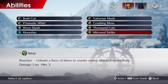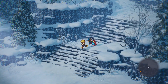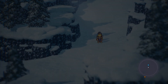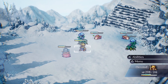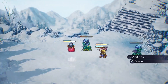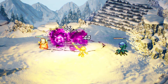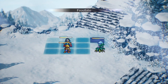Mirrored Strike — unleash a flurry of blows to counter enemy attacks from the front. It's a reaction, damage low, three hits. So it's reaction only, so we won't be able to actively use it and might not see it very often. More enemies ahead — Thousand Cuts here.